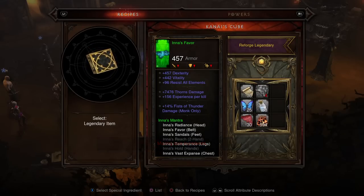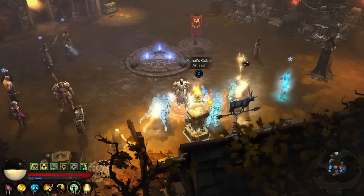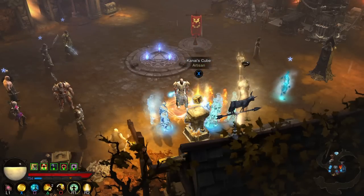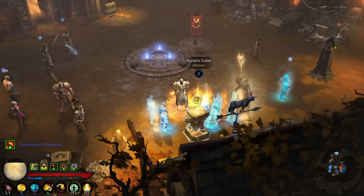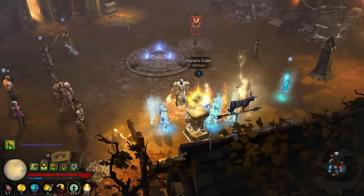Take a look at the last reforge: I've got 457 dexterity, vitality, all res, 14% Fists of Thunder. I'm now going to close my game without saving so that I get all those crafting materials back, and I'm going to show you in the video that when I reforge I get exactly the same results.